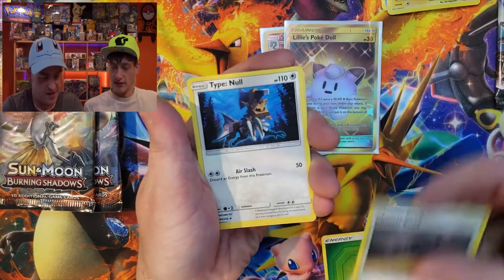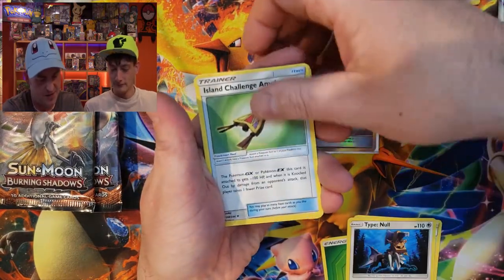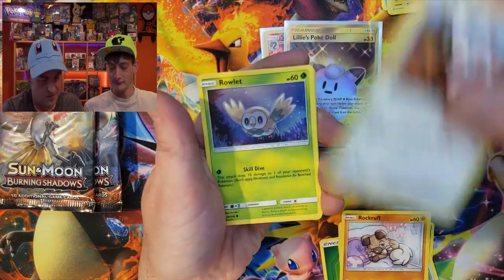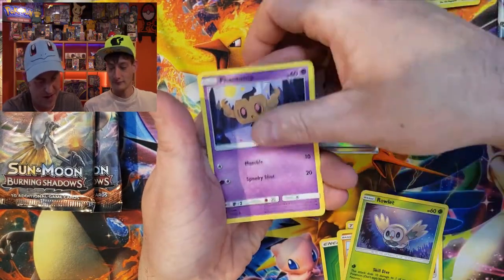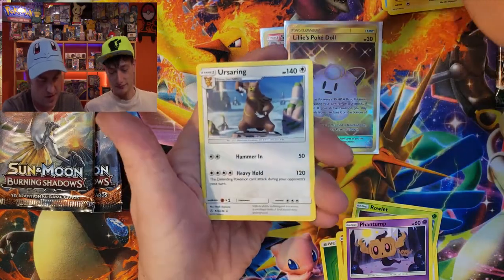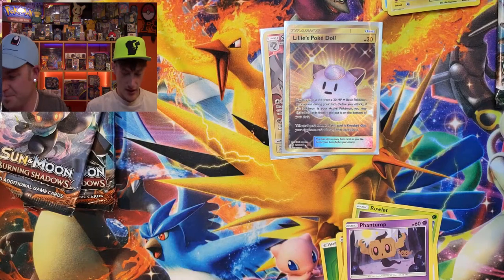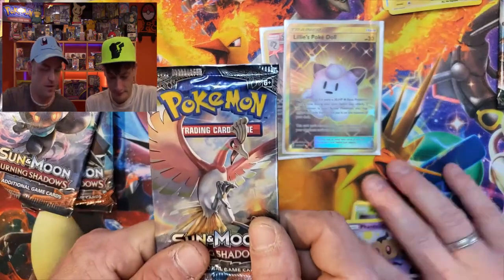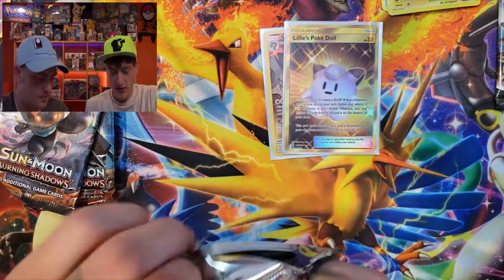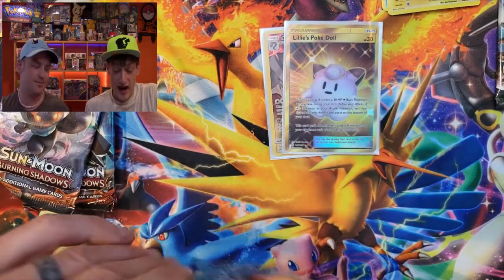We've got Leaf Energy, Chaotic Swell, Type: Null, Island Challenge Amulet, Alolan Vulpix, Rockruff, Stufful, Rowlet, Phantump — the reverse is Trevenant — and a non-holo Ursaring. Burning Shadows time! These mystery boxes have been fun — if you can find them, pick them up. They are a little difficult to find right now but they come with cool stuff.